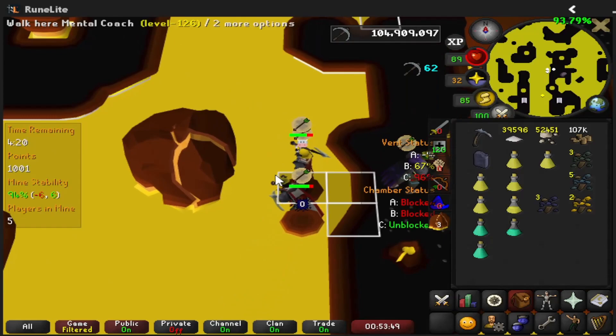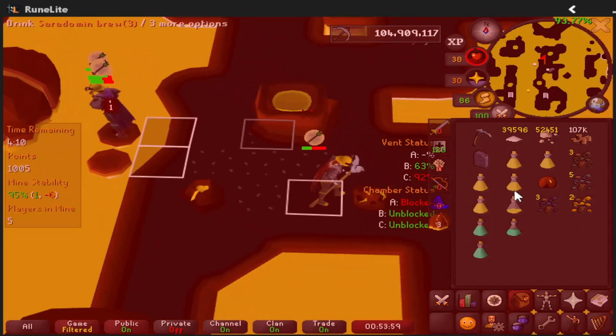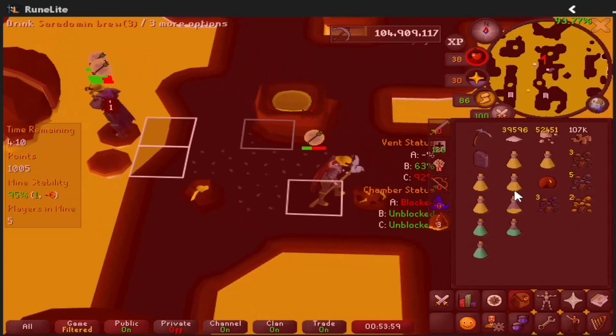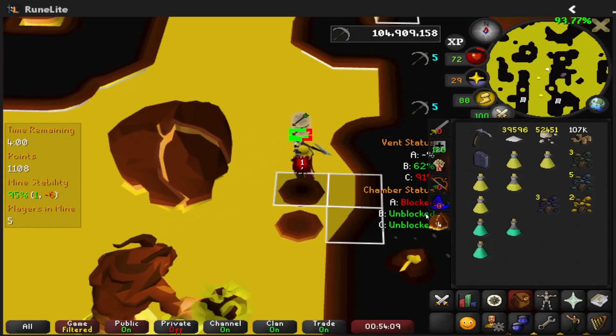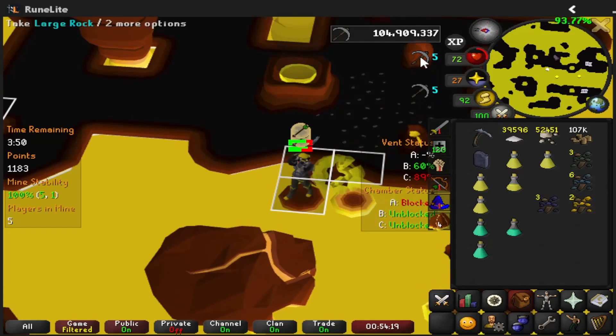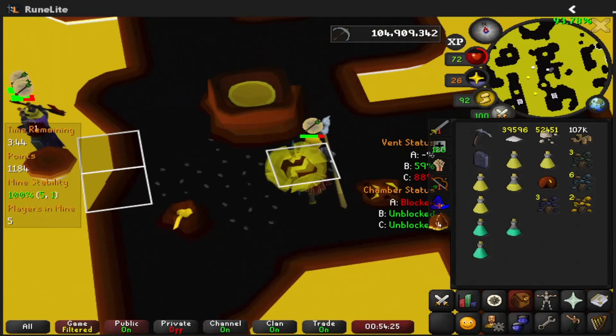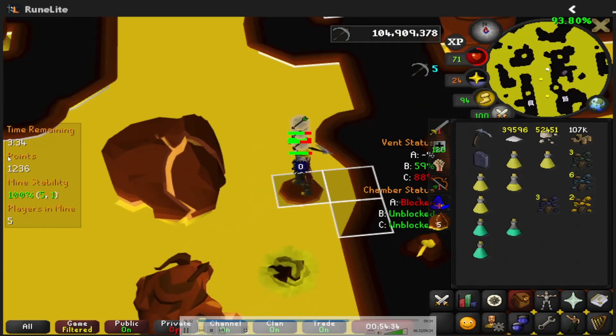Then go back to the boulders and keep mining. You can get two more capping in here to get slightly more points. Looks like the plugin broke in here but I definitely did 5 caps — I don't know why it breaks. Looks like I didn't notice that it broke and I just didn't catch any more points when I was capping, and it's still showing 5 caps. I don't know why it's breaking but it's not very usual that it breaks.